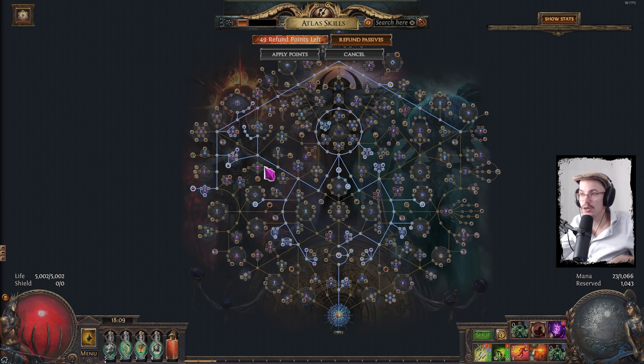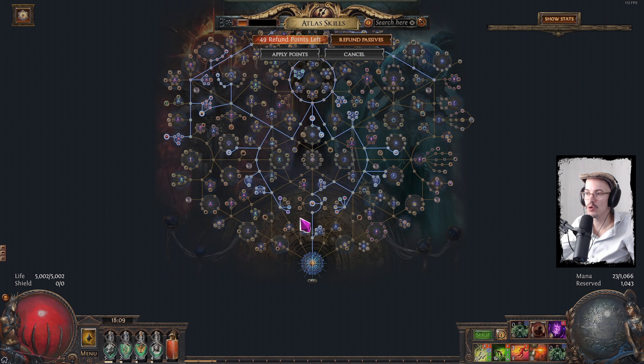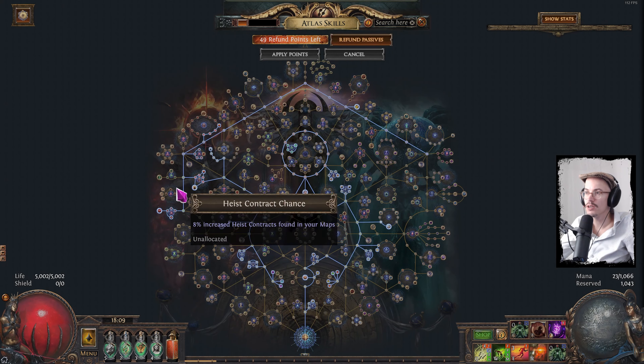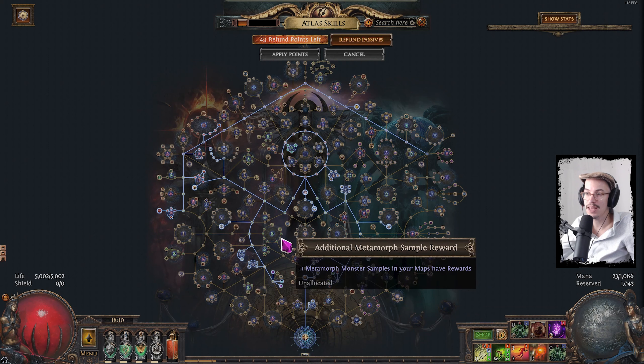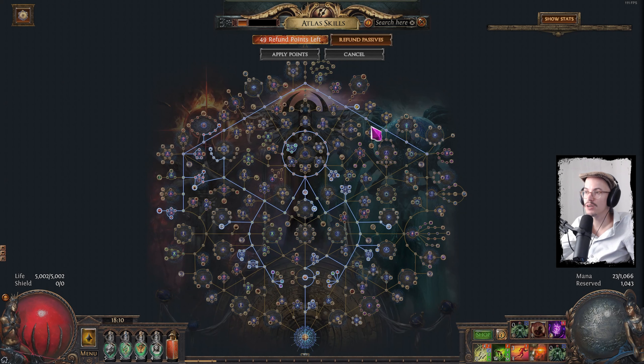The last part I wanted to show is my Atlas Tree. It is completely specced into fun — I'll make a separate small video about why I've been choosing all of this. The whole idea is just to get as many monsters in the map, as much quantity, and as many map modifiers as possible, then use free crafts and go to town on the Atlas crafting device. I've been having a blast with this.